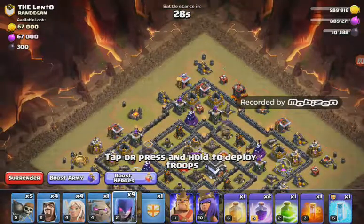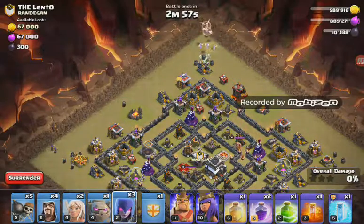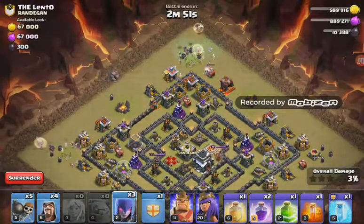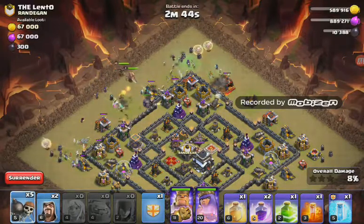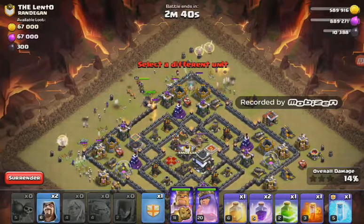Like all Witch Slaps: one, two, three witches and two healers. We need to drop the column down, start creating a nice funnel. Once the column hits the wall, you want to try getting more wall breakers in amongst the skeletons.